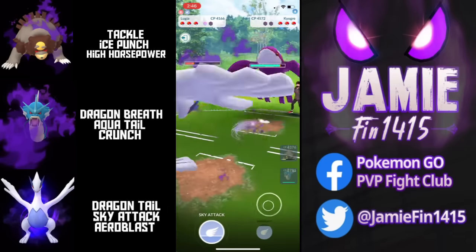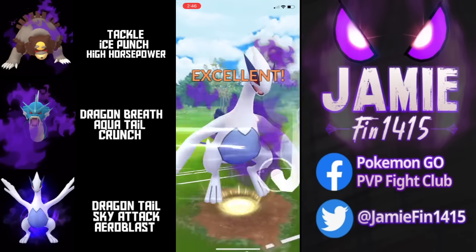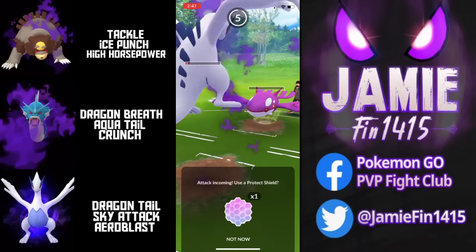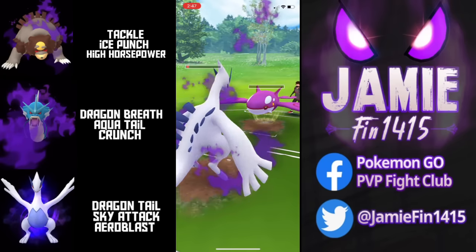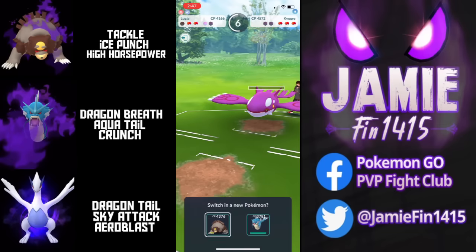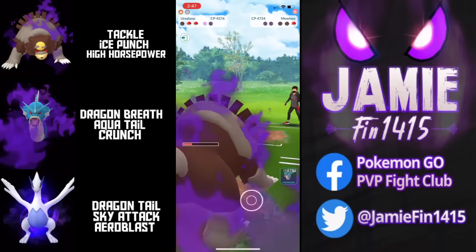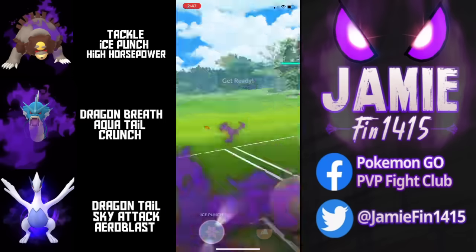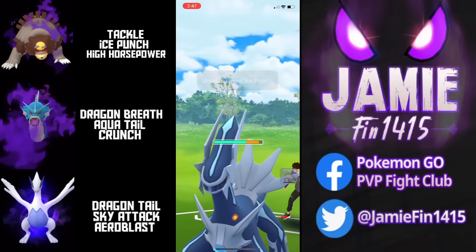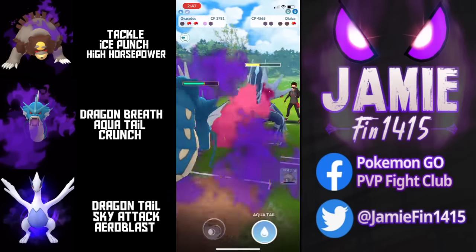The opponent sends out Kyogre. Kyogre gets hit in the face with the Aero Blast, nearly getting one-shot. This shiny pink whale does reach the last second — of course we're not going to shield. We send out Ursuluna, tackle farm down before the Waterfall registers, back up comes Mewtwo, that gets tackle-farmed down as well. And hello Dialga — it is not going to be your day. We've landed the Ice Punch and pivot into Gyarados.